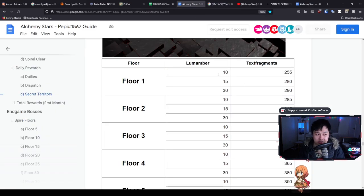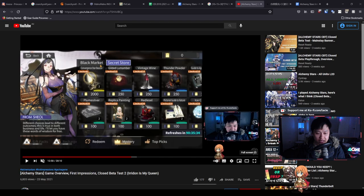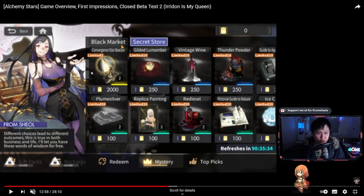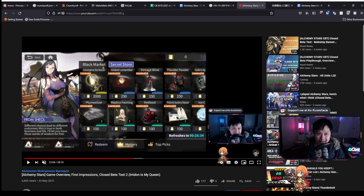I've kind of lost count but I'll tally it up at the end - the income so far is sounding okay. Just showing you proof: in the Secret Store you can see we get Convergent Star Beacons, and for 2,000 Text Fragments from Secret Territory we can get two of these Convergent Star Beacons every week. The refresh here looks like it's every week - I originally thought it was a monthly thing, but if this is a weekly thing this is actually pretty big.